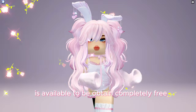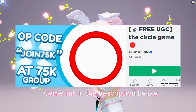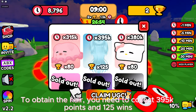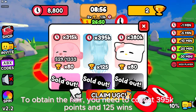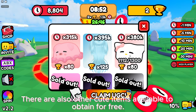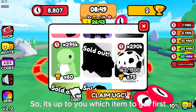...is available to be obtained completely free at The Circle game — game link in the description below. To obtain the hair you need to collect 395,000 points and 125 wins. There are also other cute items available to obtain for free, so it's up to you which item to get first.